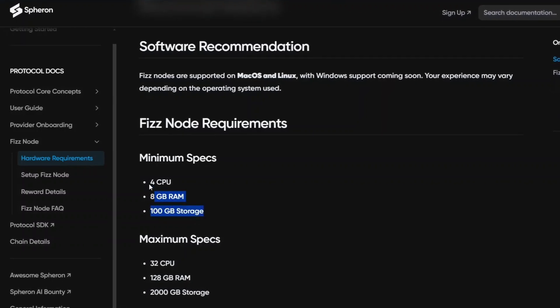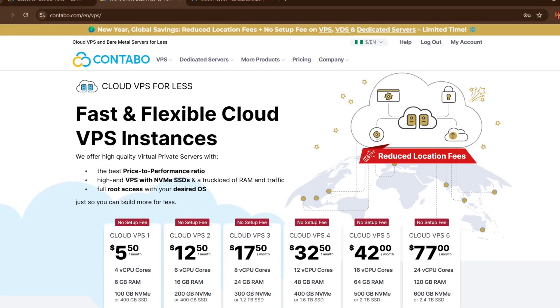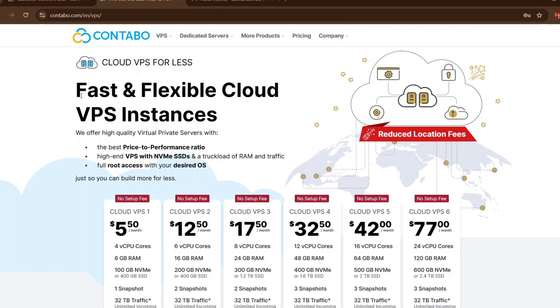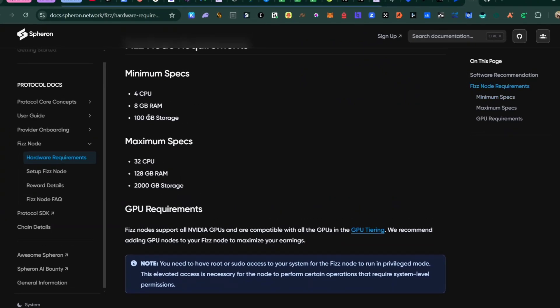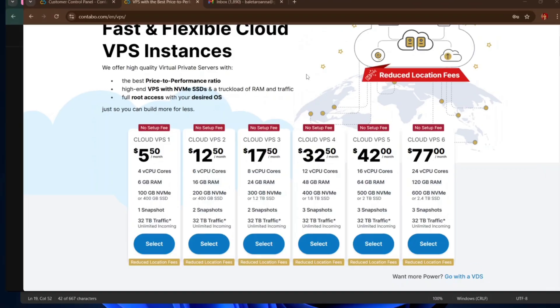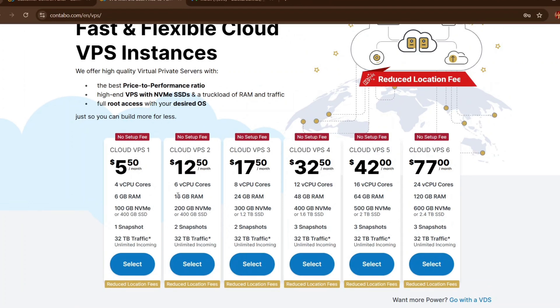We go to Contabo and check for a VPS that matches these requirements. VPS 1 has 4 CPU cores but only 6GB RAM, which doesn't meet the 8GB minimum, so we skip that. VPS 2 matches very well — the CPU core count matches and it has 16GB RAM and 400GB SSD, so that's exactly what we're going with. VPS 3 or VPS 4 are options if you want to run other nodes on top of this one.